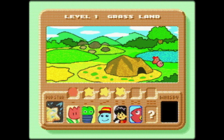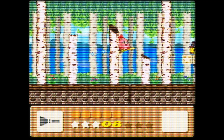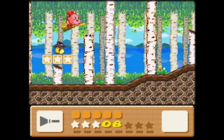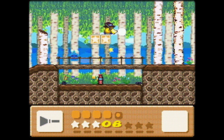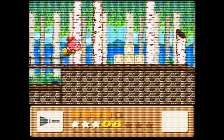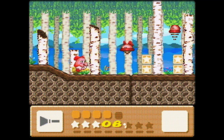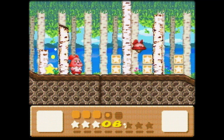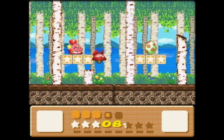Second to last level of Grassland — it's a fish level. To get the heart we need Kine. Let's get Clean and give ourselves the Broom. I think Broom is one of the better abilities in the game because it's one of the few abilities that gives you the ability to fly, which is useful for avoiding enemies.